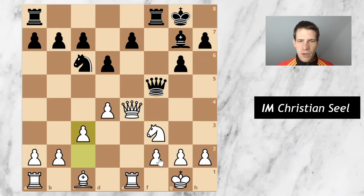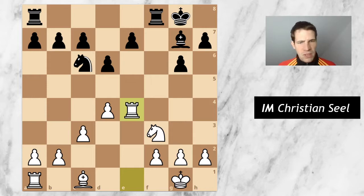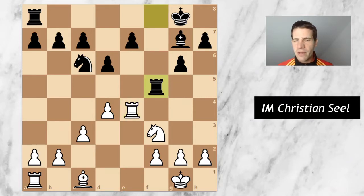I went c3, overprotecting on d4, and after takes takes he played rook to f5, activating his rook. He could also go e5 here. But this is where you see how a really strong player plays against a lower-rated opponent. Even if e5 would lead to equality after d takes e, knight takes, you'd exchange a lot of material and the position is definitely not better for black. So instead he goes for rook f5, keeping some imbalances in the position.